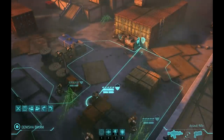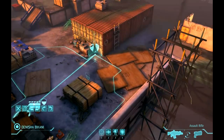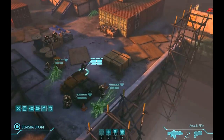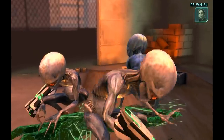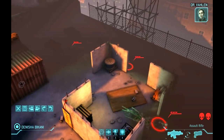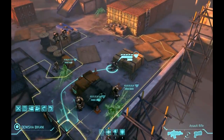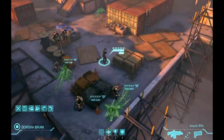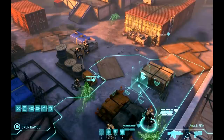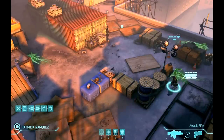In retrospect, I probably should have pushed Bakani all the way forward to the large construction storage crate, but hindsight's 20-20. We've made some new friends. This is not ideal because the cover in this area is really shoddy. Bakani, with only one move left, needs to use it to get herself to some reasonable cover, while the rest of the team makes the best of the cover they have.